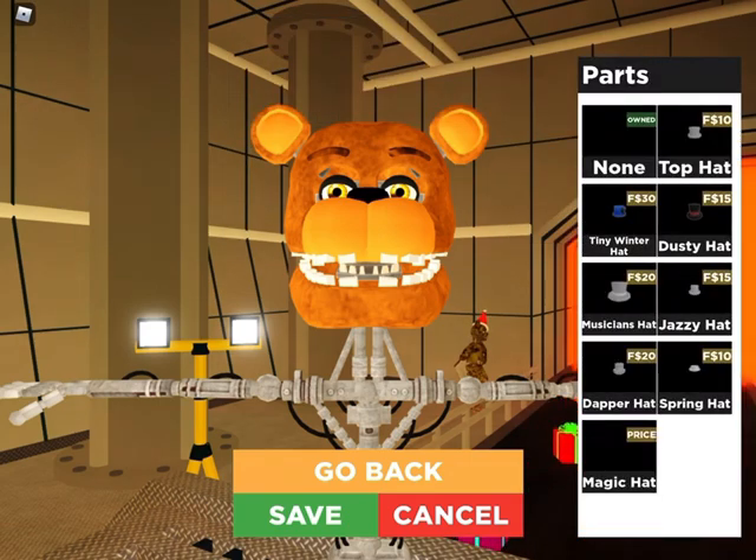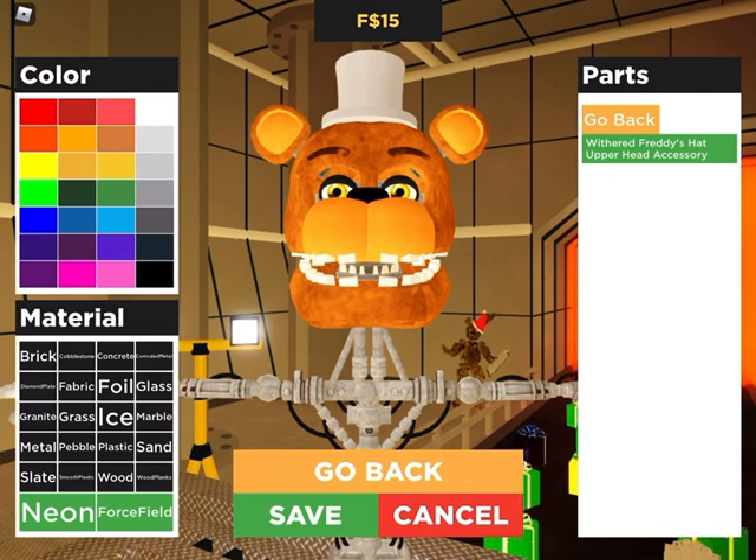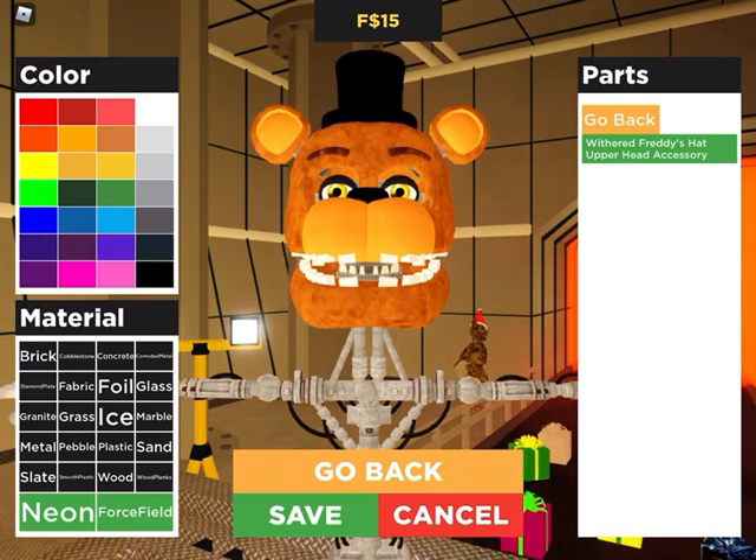And then we do upper head accessory with Withered Freddy's top hat. There is a difference in the top hat. I have to make that. Then let's see.